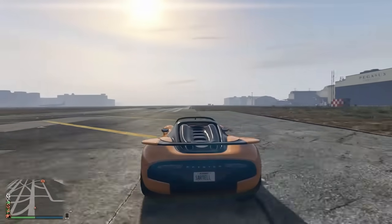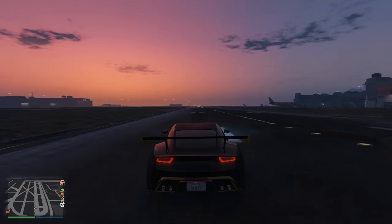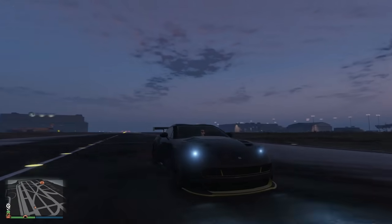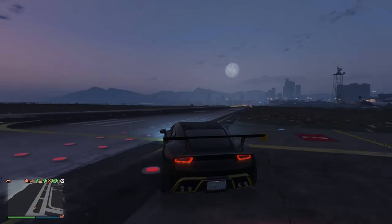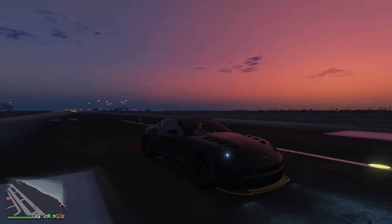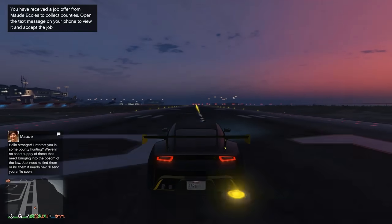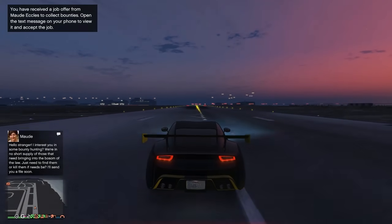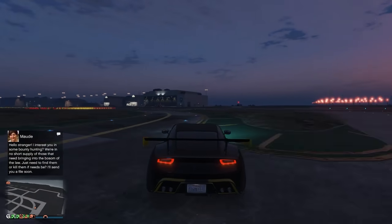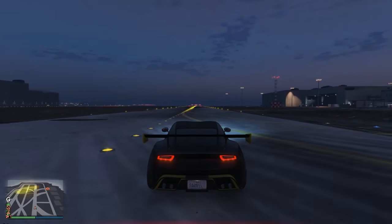Now let's get into the bonus vehicle — the real fastest car in the game: the Ocelot Pariah. This is the vehicle everyone talks about. For $1.4 million you get the fastest vehicle in the game — 136 miles per hour. Very sleek, good handling, sounds great, looks similar to a mix of about three or four real-life cars. If you've never played GTA 5 Online and want one vehicle to win races and hang with friends, get the Ocelot Pariah. That's it for this video — check the description for the 10 million dollar giveaway. Peace.